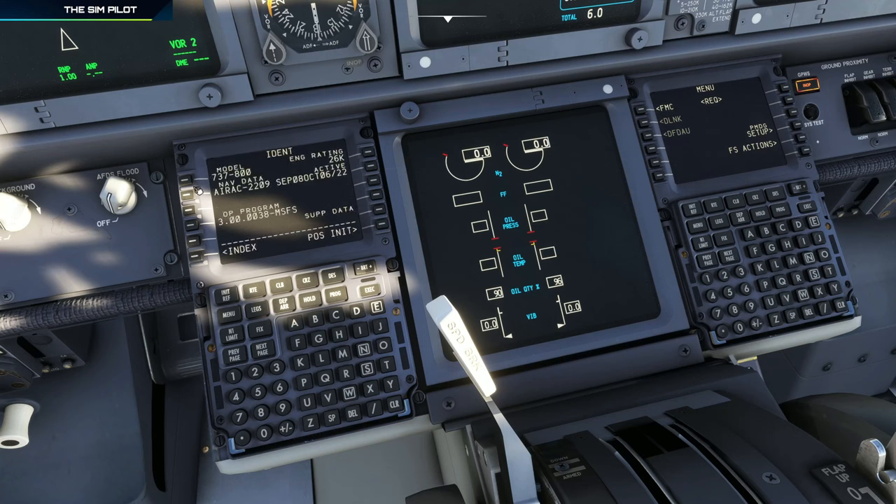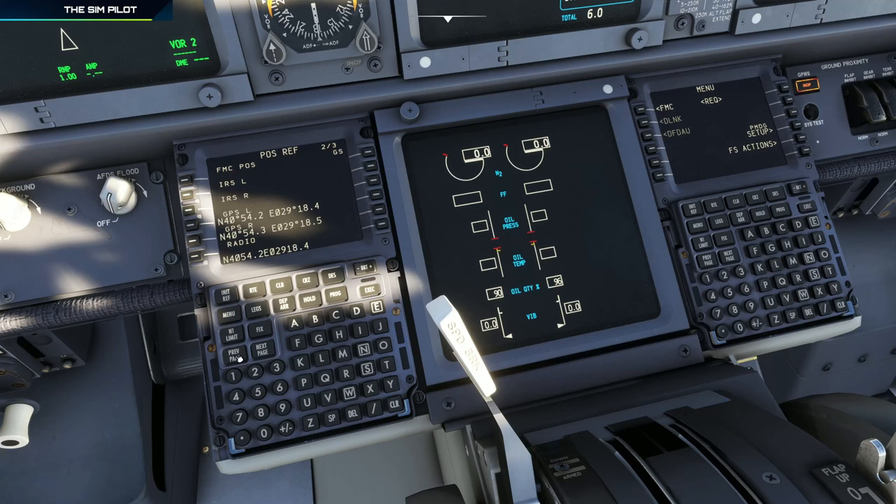We can go into the FMC and start programming our flight. Model is verified, AEREC cycle is valid. We'll go to the POS INIT page. Reference airport is LTFJ. It's not in the database for the ramp position, so we'll go to the next page, grab one of the GPS positions, and enter it. When you see boxes in the Boeing FMC, that means it's expecting you to enter information. Now the system will align itself based on these coordinates and we'll start programming our route.